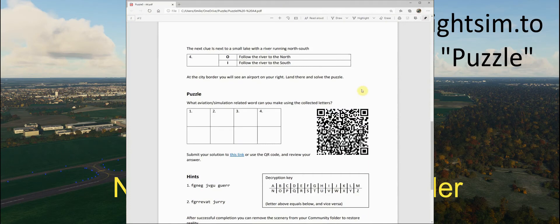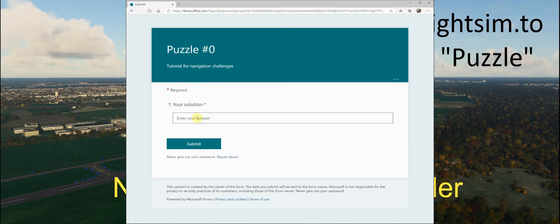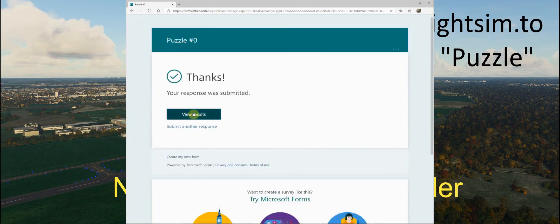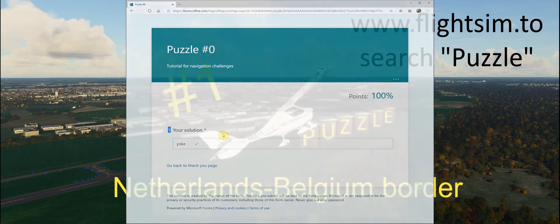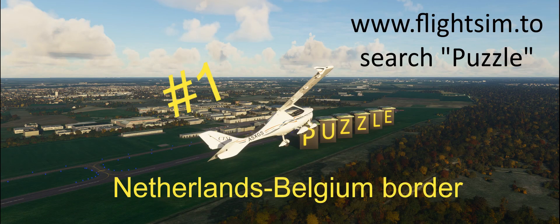So we've solved this. Now we can submit the solution using the link in the PDF, or you can use your phone and scan the QR codes, which will bring you to the website. I'll click the link and provide the answer: Yoke. Submit it. And I can view the results — and indeed, it was correct. So that's it, that solves the puzzle. I hope you enjoy the other puzzles. Have fun!